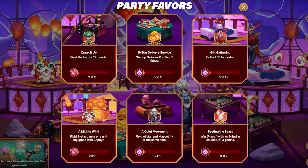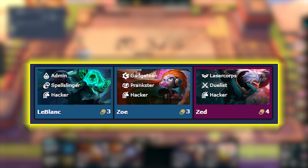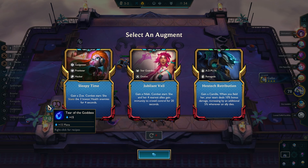The first mission in phase three is to field Hacker for 11 rounds. LeBlanc, Zoe, and Zed carry the Hacker trait, so make it a priority to get them on your board as soon as possible. Every few rounds you get to select an augment, and sometimes you'll get the Hacker hero augment or a crest which counts as having another Hacker on the board. This can actually happen with most traits and most heroes.